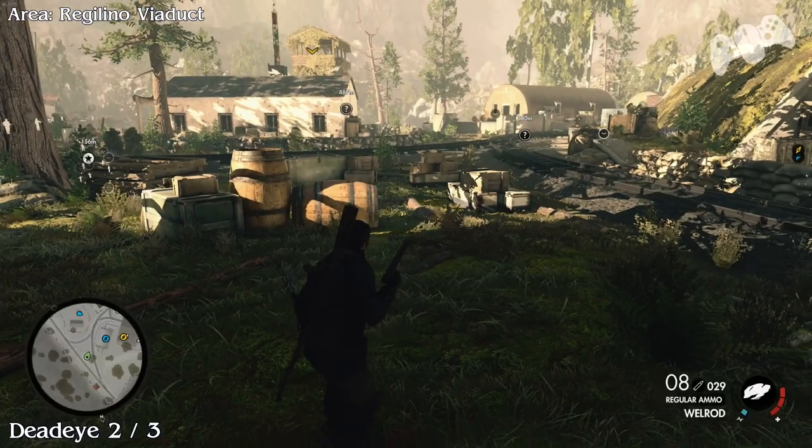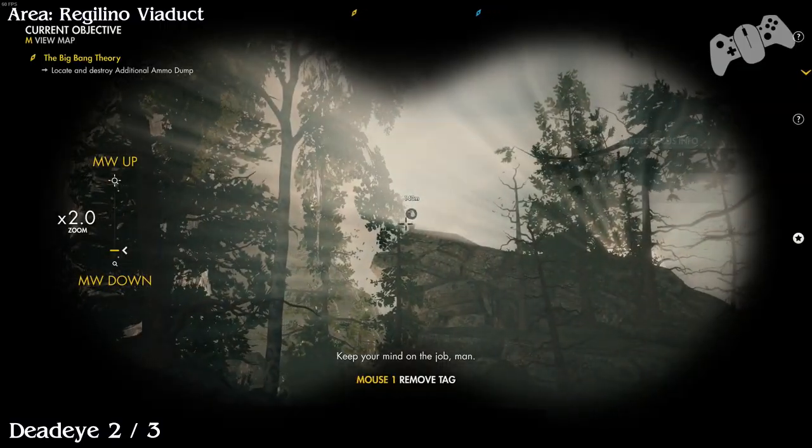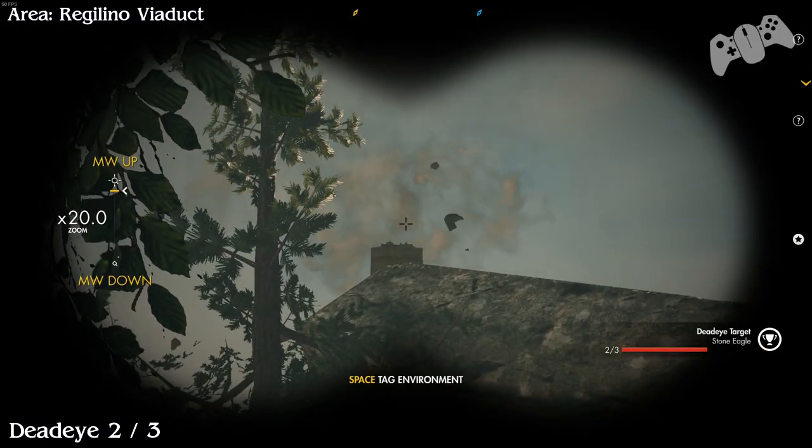Dead Eye number 2. From the last location of the body and the rails, turn around and look on top of this mountain side and you'll find there's another Dead Eye.